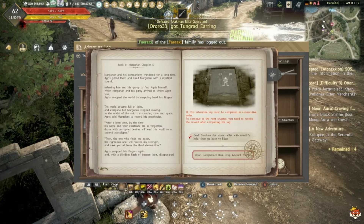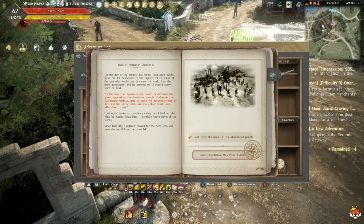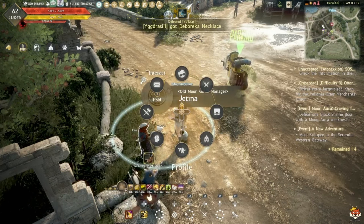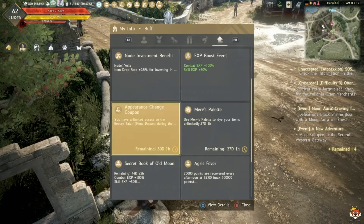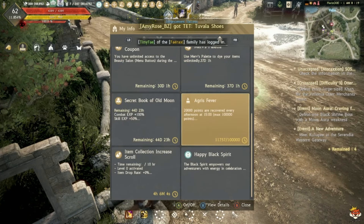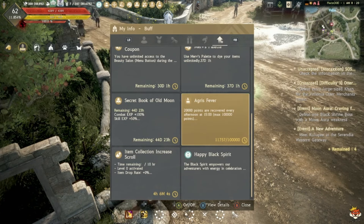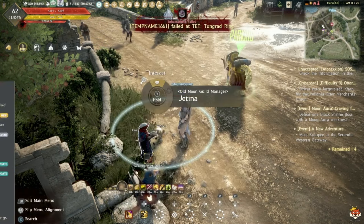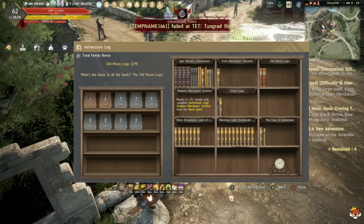Book of Margoria 2 gives you more max SP, more recovery points, and more Agris Points. Once you complete both books, your maximum Agris won't be 50K or 55K but 100K, and each reset instead of 15K you'll recover 20K — which is huge if you're grinding a lot. You also get bonus AP and DP.